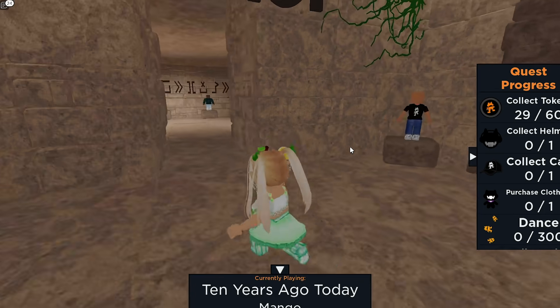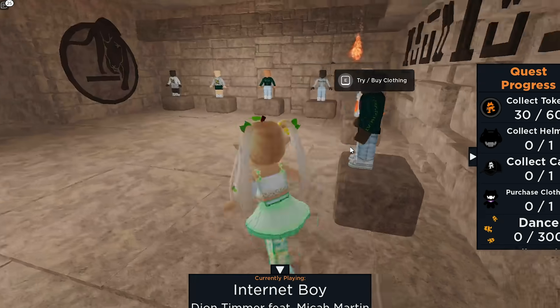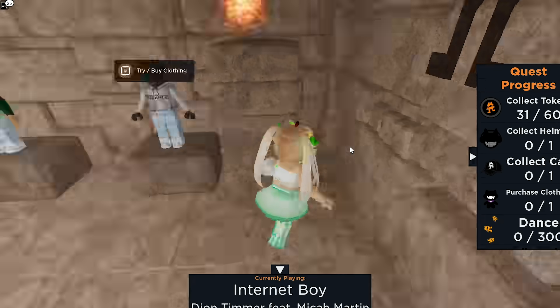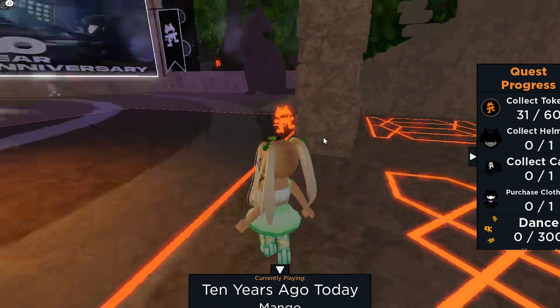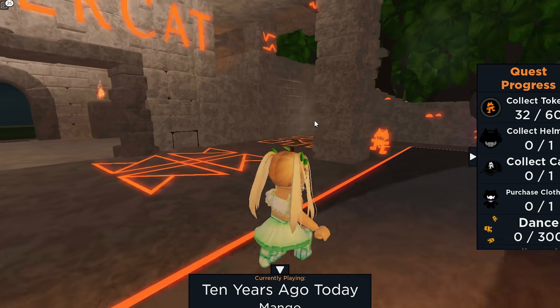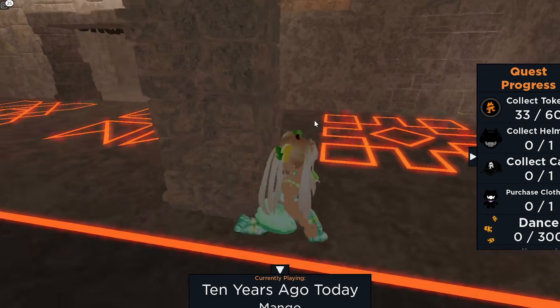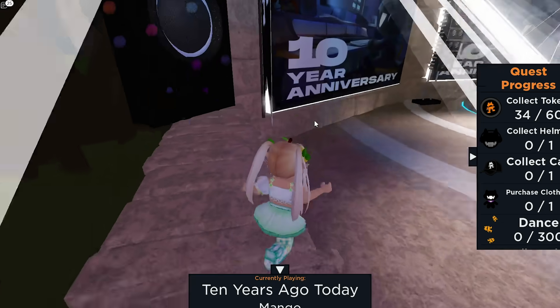We'll check this side - look at that, there's more in here. Get. Get. So now we're going out the back. I'm gonna check this area before we go on top of the building. So we've got one here, one here, there's one on the wall. I think we'll just be able to jump up there. Nice, nice.